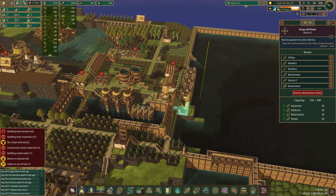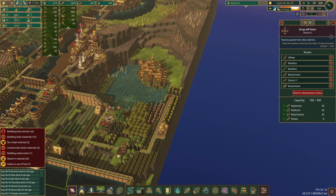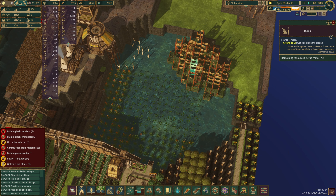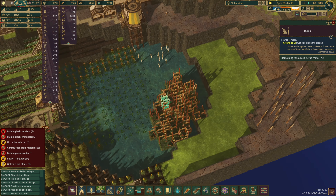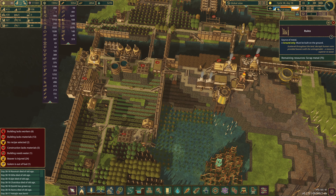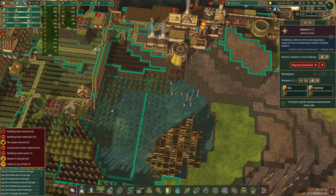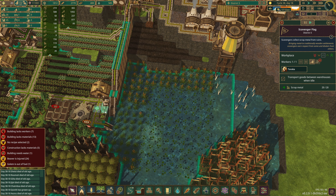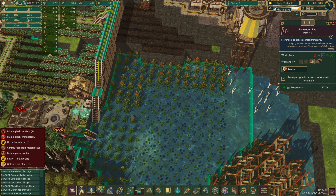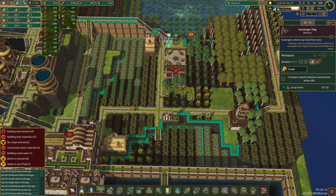This is yet to get built. So we do need treated planks - we have none here. I thought I set up a route, and the answer to that is no. So I believe the best spot for us right now is we will come here from Beaver Town proper. This is what we want - treated planks. There we go. And let's set a distribution limit - call it 30. I think that should be fine.